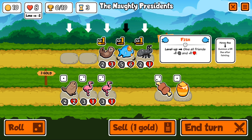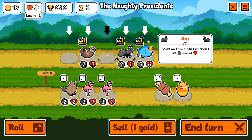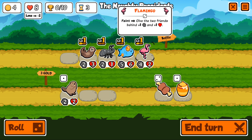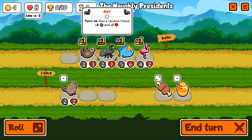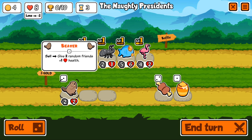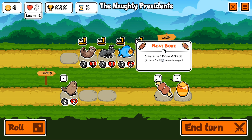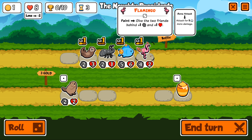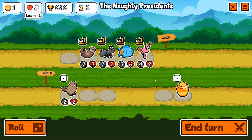We have two flamingos, which is pretty good. I'm going to combine those for a level two — they'll give both friends behind them plus one plus one, which is decent. We don't really need the beaver. We'll go ahead and put the bone on the flamingo for now, giving him plus five more damage. We kind of need that since we've already lost twice.